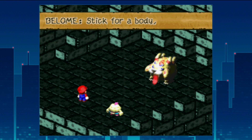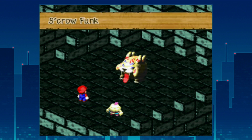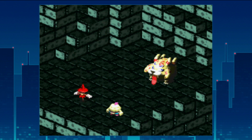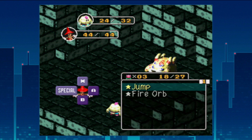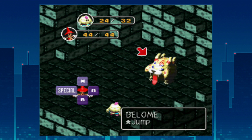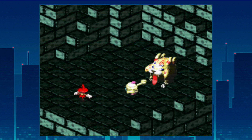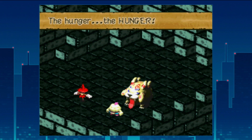In the second half of the fight, Beloam will cast Scrow Funk on your character, which turns them into a scarecrow and robs them of basic physical attacks and item use. This ailment comes up so rarely I don't even know the full extent of what it does, but we're still perfectly capable of jumping, so it basically doesn't hinder Mario in the slightest.